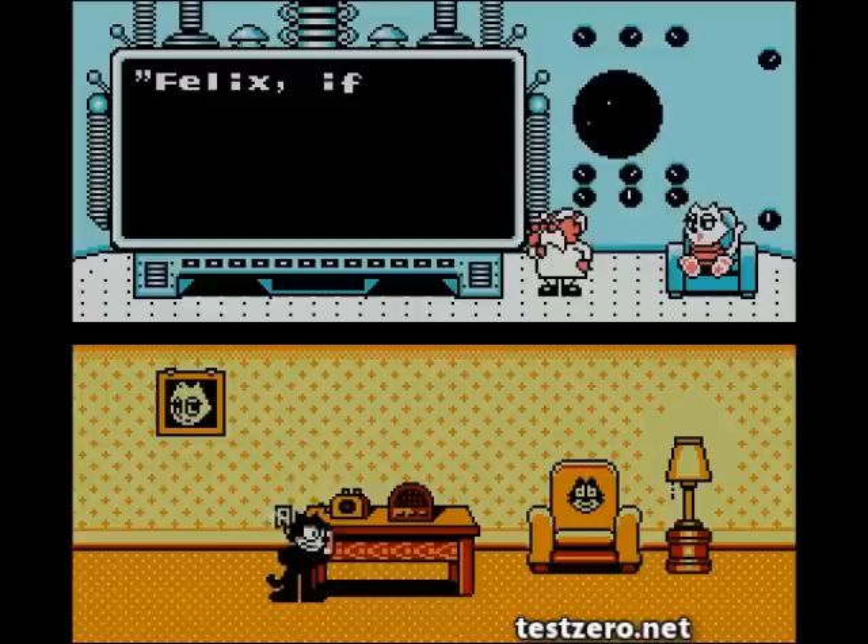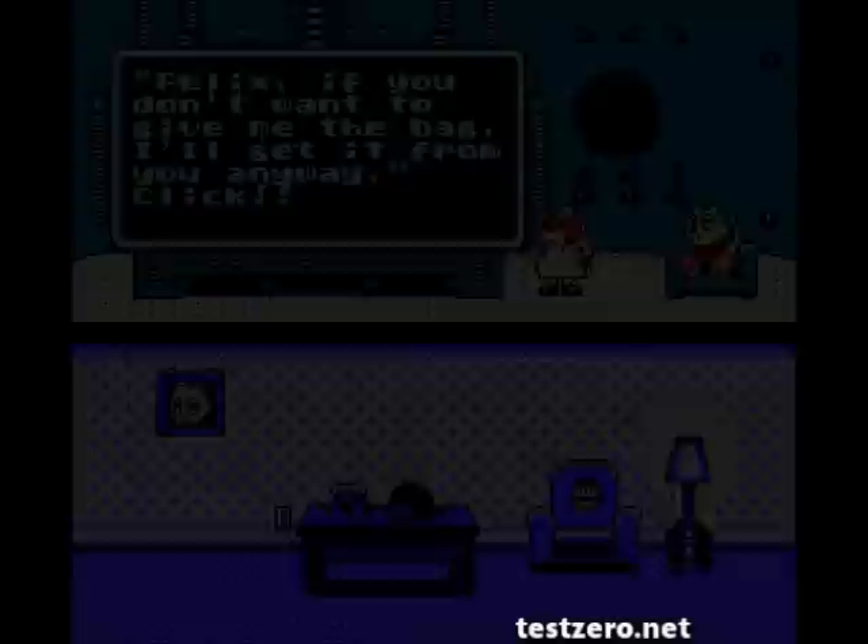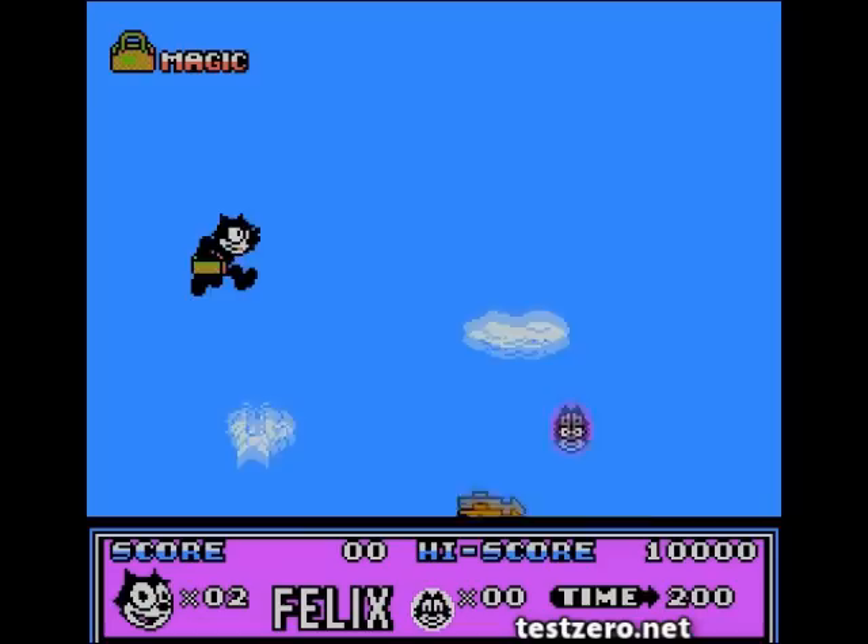This is his enemy. I don't know his name — I probably should have looked his name up before. Felix, if you don't want to give me the bag, I'll get it from you anyway. Felix's main power is his magic bag, or his magic sack.